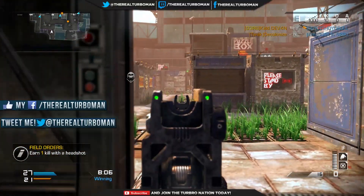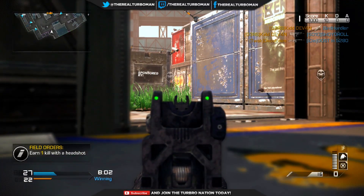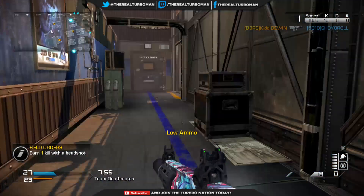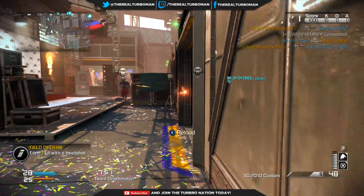I'm getting hit, so I'm not taking any chances — I get out of the way and recover. I'm sound whoring there; I know there's people to my right because look at my mini map, my teammates are to my left, so that means enemies are to the right. You guys have got to really pay attention to the mini map. The mini map is going to be your best friend — this is how you know what's going on in the game.